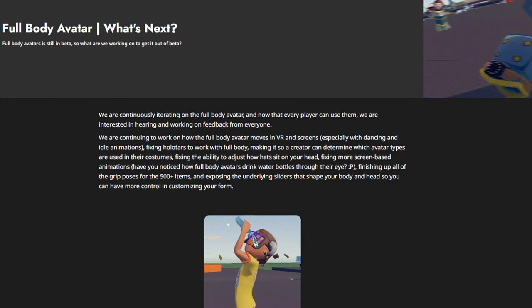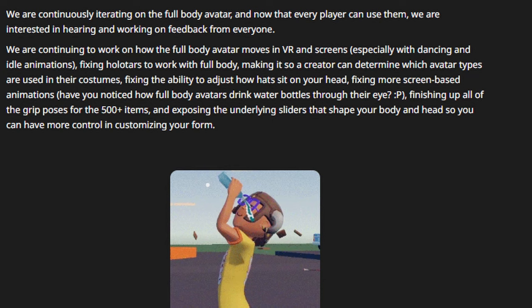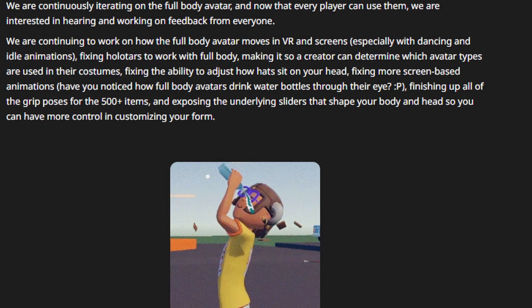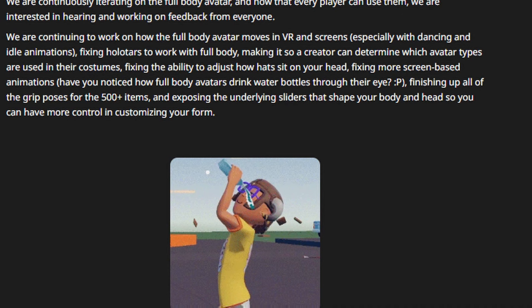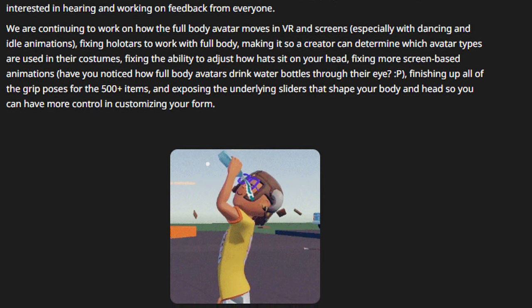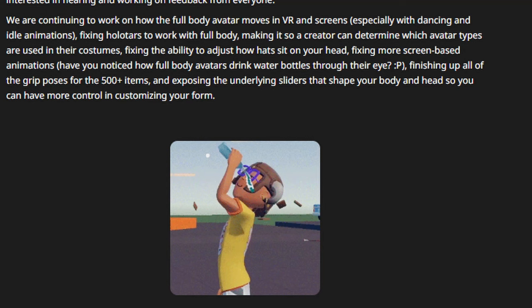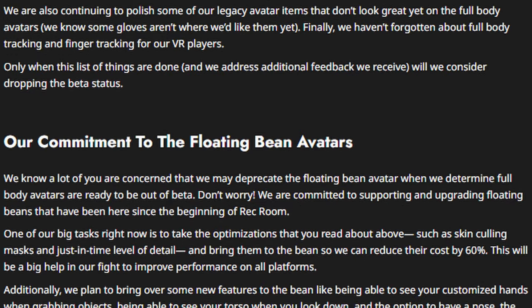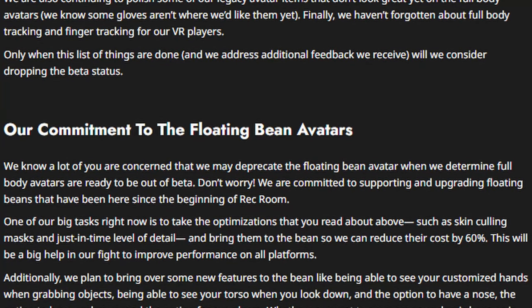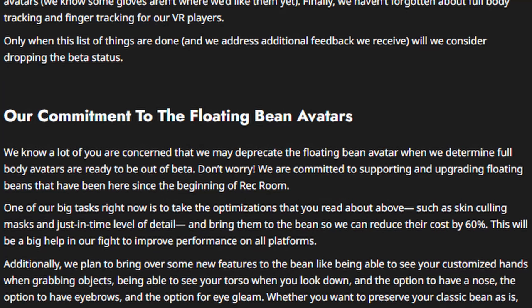Lastly, for what's next: full body avatars is still in beta, so what are they working on to get it out of beta? They're continuously iterating on full body avatars so that every player can use them. They're continuing to work on how full body avatar moves in VR and on screen, especially with dancing and idle animations, fixing all avatars to work with full body, making it so creators can determine which avatar types are used in their costumes, fixing how hats sit on your head, fixing more screen-based animations, finishing up all the grip poses for items, and exposing the underlying sliders that shape your body and head so you can have more control customizing your form. Only when this list of things is done and they address additional feedback will they consider dropping the beta status.